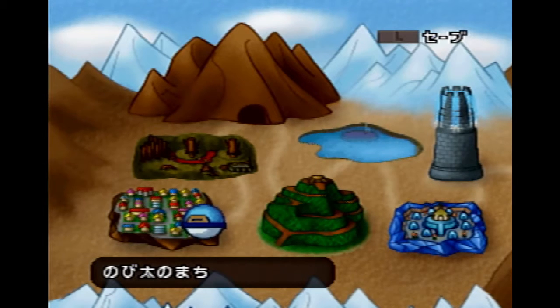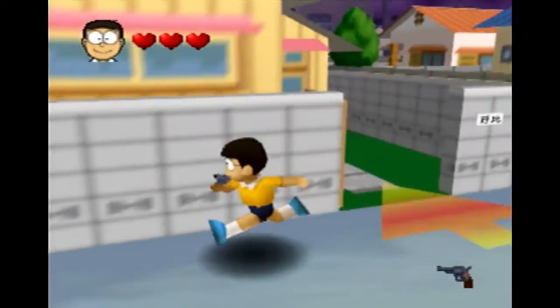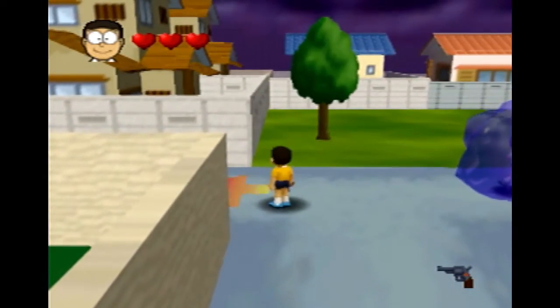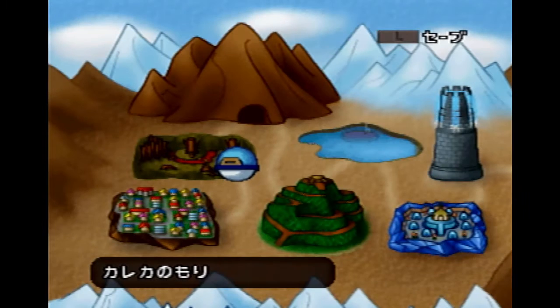So you've just beaten the prologue in Doraemon 3, and it's time to go to the first level. One thing worth mentioning with the world map here is holding down progresses the character icon. You can buffer this input as well. We're gonna re-enter Nobi's Town to show what I mean. If you just simply hold down as you exit, the game will go to the next stage on the first possible frame by default.